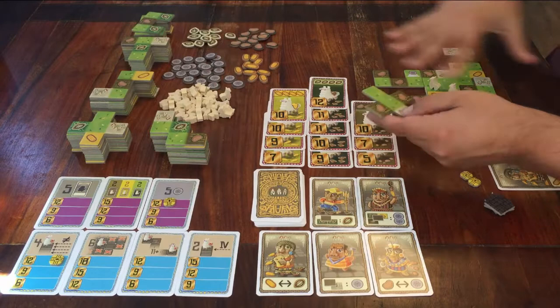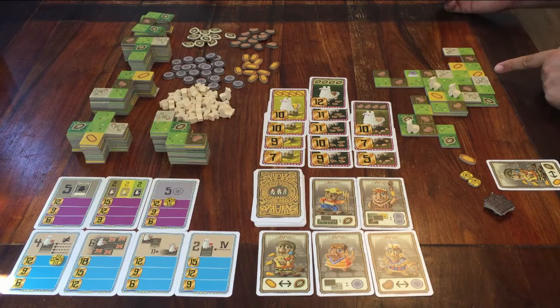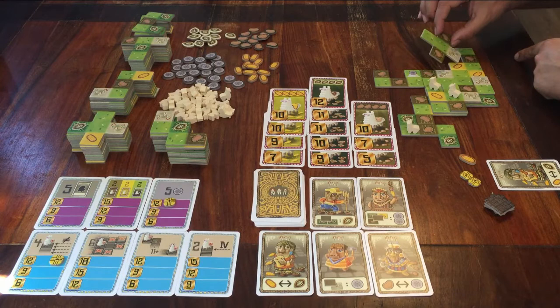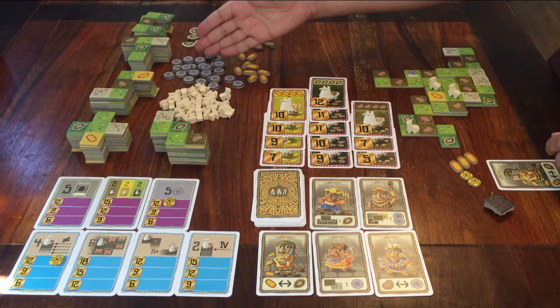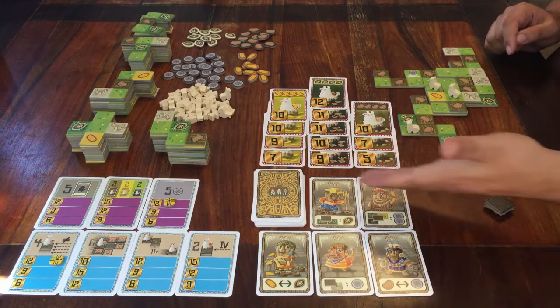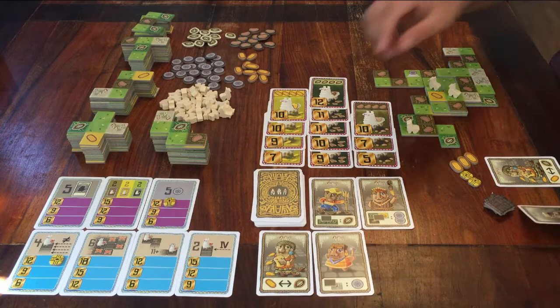When you place your tile on top of other tiles, you can take everything that you have just covered up. For example, if you placed a tile that covered up two squares that showed corn, you can take two corn tokens from the supply. If you cover up food, you can take the food. If you cover up money, you can take money. If you cover up houses, you can take one of these cards with people on them — they give you special abilities during the game. Either take one from the open ones or the top card from the deck. If you take one of the face-up cards, immediately place a new one on the table.